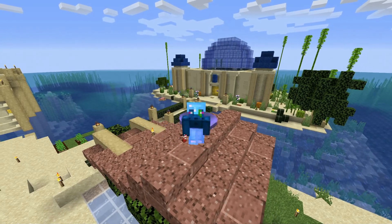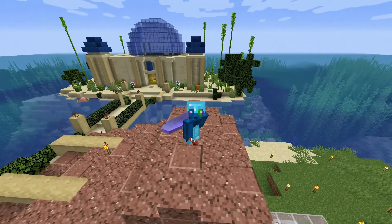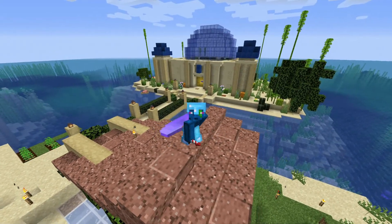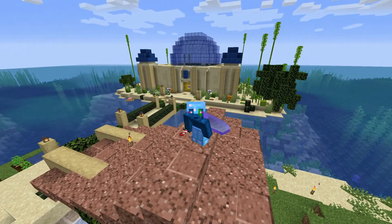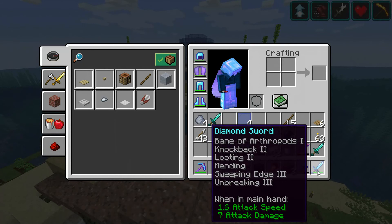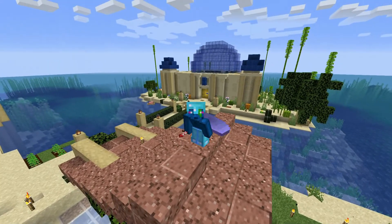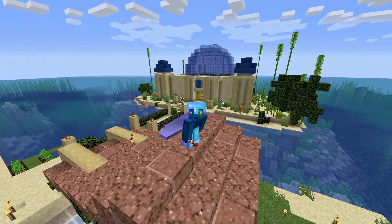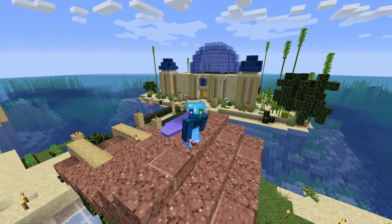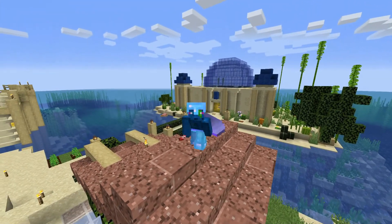Hey, how's it going guys, Derkelbree here, just standing in front of the build we did in the last episode — my enchanting setup. Been trying to get a better sword but no luck with the looting, and unfortunately this one I've had for a little while is too expensive to combine with the sharpness 5 sword that I've got, so I'm going to have to think of something else going forward. But today, like I said in the last episode, it's time for a storage room.